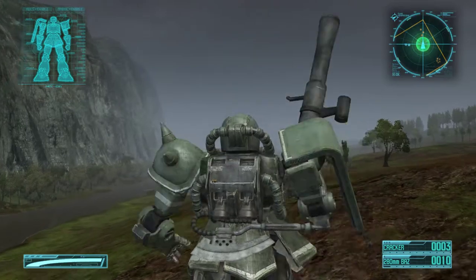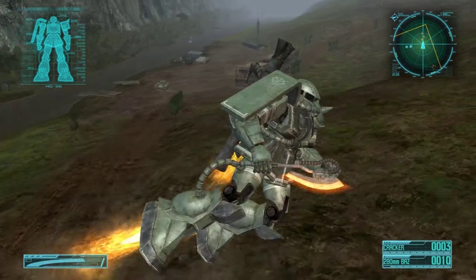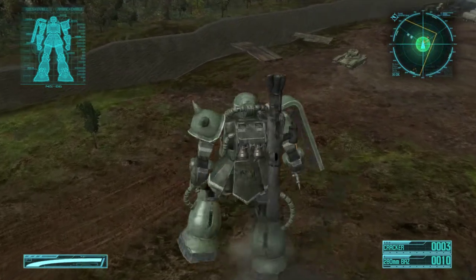The bigger dot on the radar means a mobile suit, the smaller ones probably mean tanks and stuff like that. Time to conserve ammo. It's kind of weird - those tanks should be a lot bigger given the fact these mobile suits are 60 feet tall.